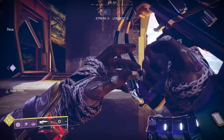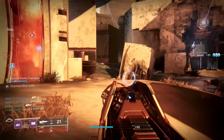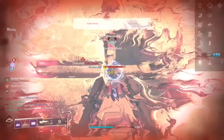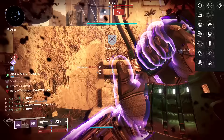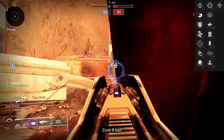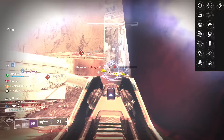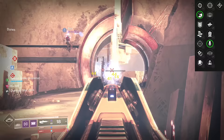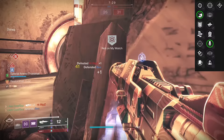This review is more PvP-centered because it's built different for PvP. In the third column we have Feeding Frenzy, Zen Moment, Repulsor Brace, Loose Change, Keep Away, Under-Over, and Rewind Rounds. The final column has Frenzy, Destabilizing Rounds, Kill Clip, Desperate Measures, Head Seeker, Desperado, and Adrenaline Junkie. LC's Rifle brings out a perk combo like I've never seen before — Zen Moment and Head Seeker — and I believe that is the overall best roll.